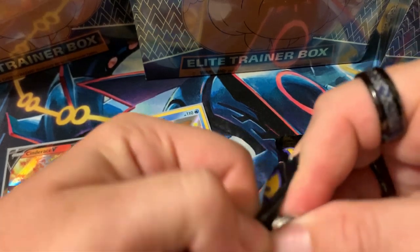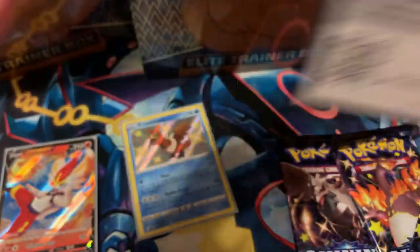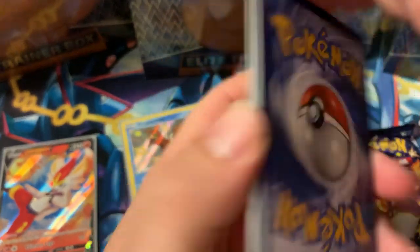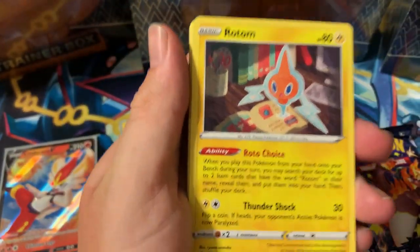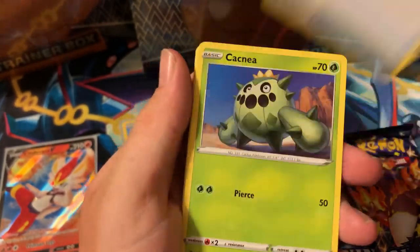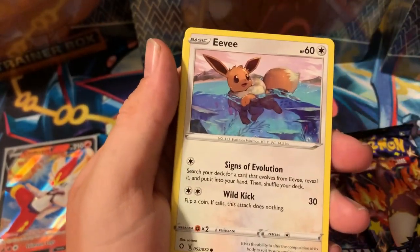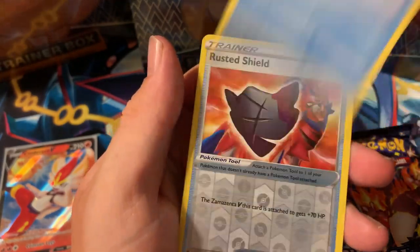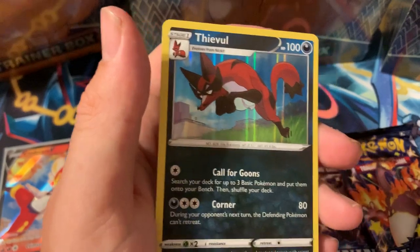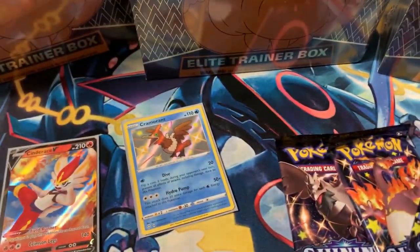Let's fill up this whole set — get all the baby shinies, get all the big shinies, get all the shinies! Code card for you guys — one, two, three, four. Fighting energy — good guess! We get Floatzel, Cactus, Chewdle, Eevee, Nickit, Rusted Sword — ooh, Thievul holographic, not too bad.